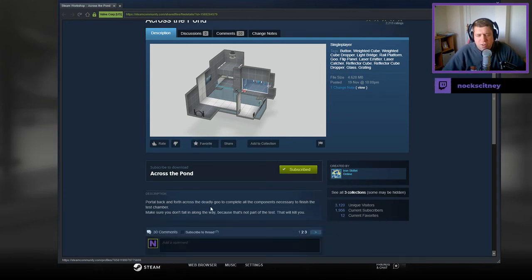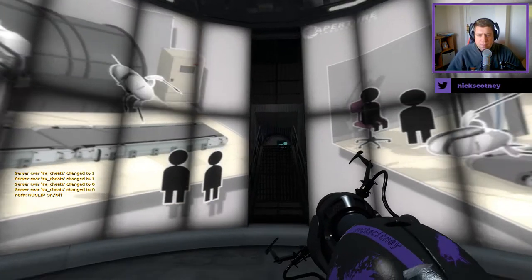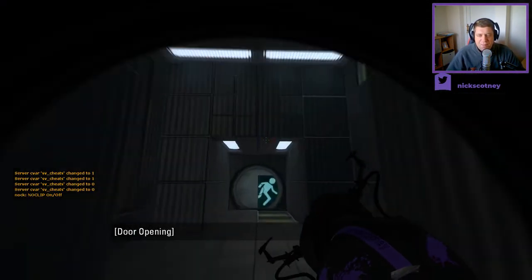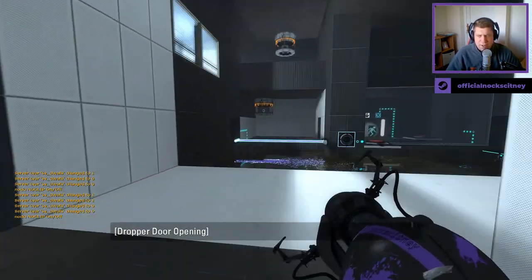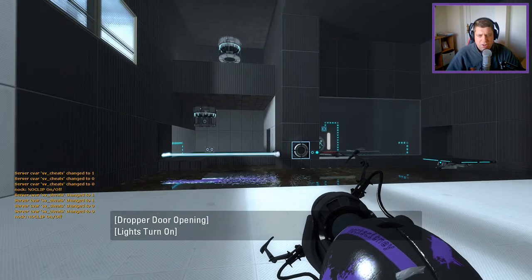Portal back and forth across the Deadly Goo to complete all the components necessary to finish the test chamber. Make sure you don't fall in along the way because that's not part of the test. That will kill you. I don't know why I said that — it just felt like a Cave Johnson kind of style-y pronunciation.